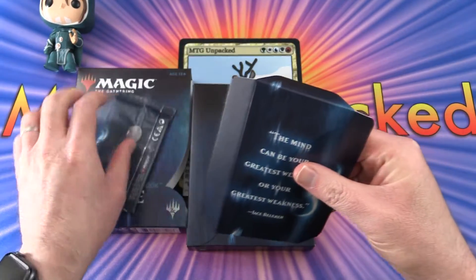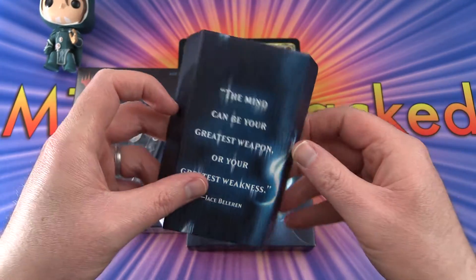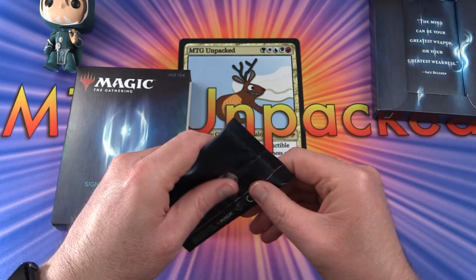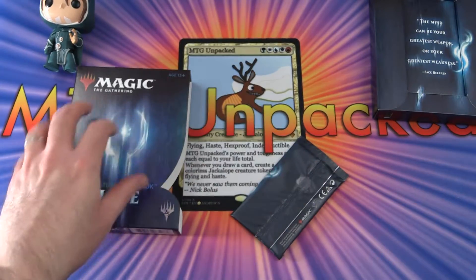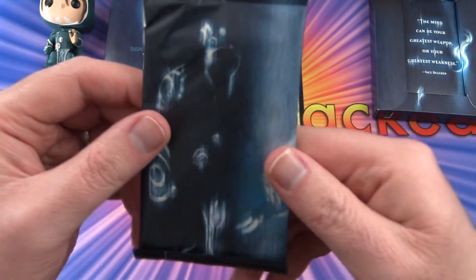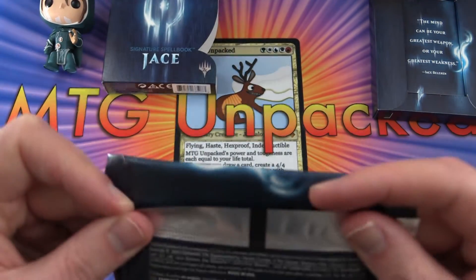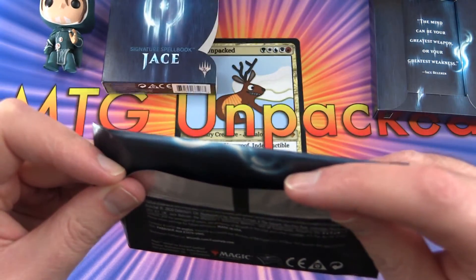This is interesting. We've got some of this weird goop. 'The mind can be your greatest weapon or your greatest weakness.' He is fond of wonderful quotes, isn't he? So pop it over there and get this goop off. Is this something you have picked up? Are you planning to get the Gideon deck? Let's take a look at the packaging here — it's sort of like a booster pack.